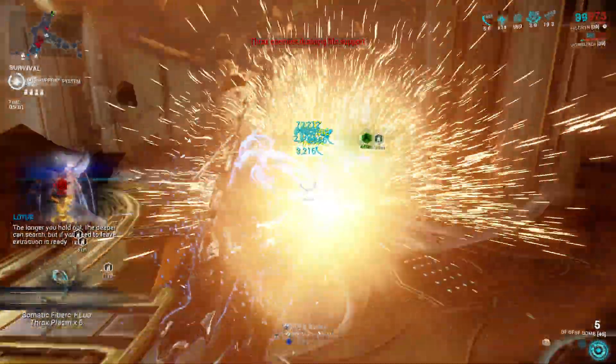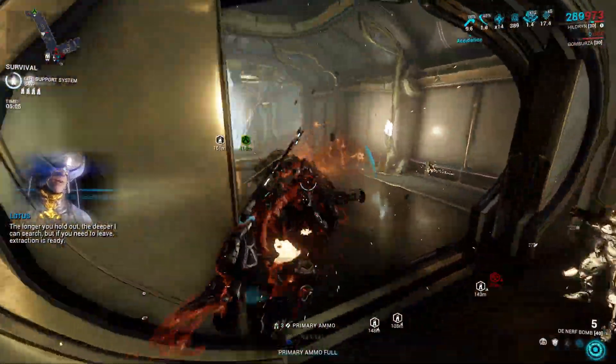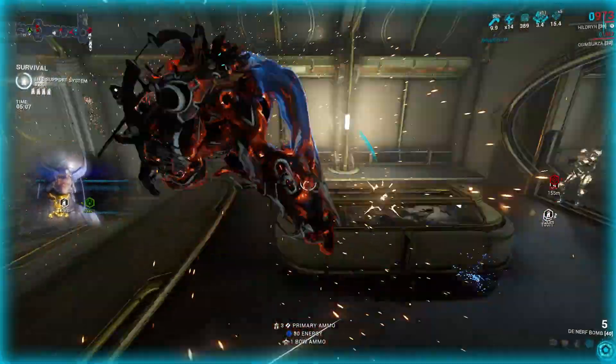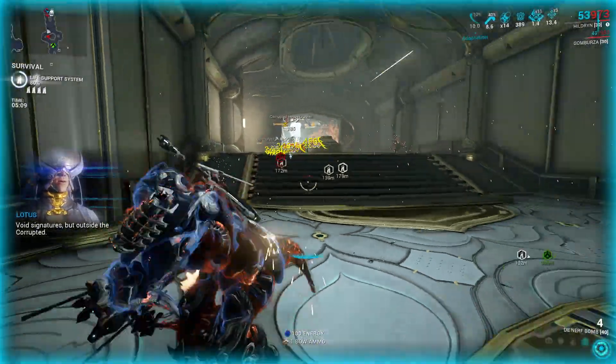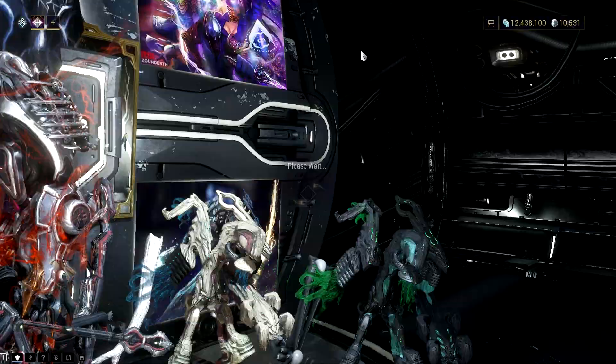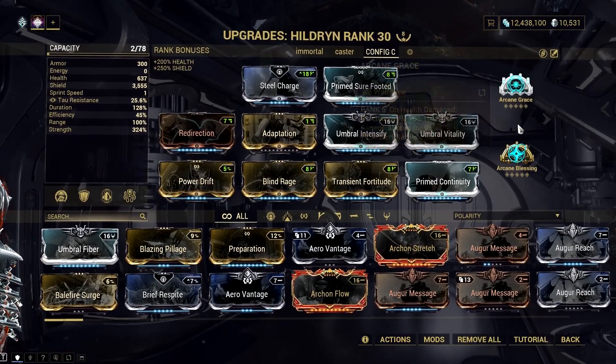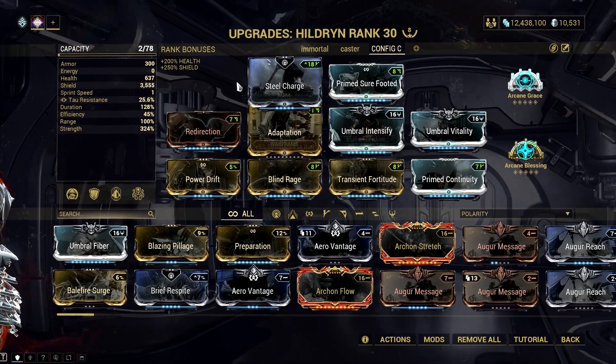The best way to gain a lot of armor instantly is through a Helminth ability named Parasitic Armor. Spend 50 energy to sacrifice shields to increase armor value by a certain percentage depending on your power strength, and of the total shield capacity for a couple of seconds. Take note that there are also certain conditions that need to be met to gain the maximum bonus of this ability.